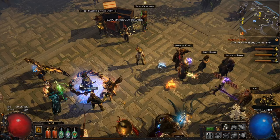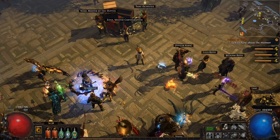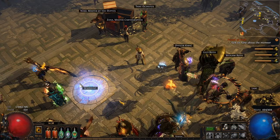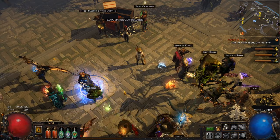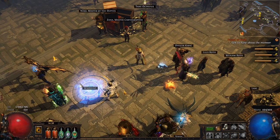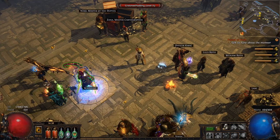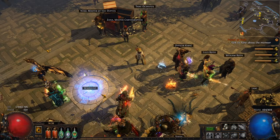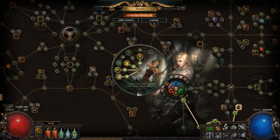Another thing to keep in mind is that there are different forms of defenses in Path of Exile. You want to make sure you have some form of defense because a high life pool is extremely good, but if you have nothing to mitigate damage you can still get smashed pretty hard. I would always suggest a high life pool paired with some form of defense. My character right now has a very low health pool, so I try to focus a lot on other forms of defenses. In Path of Exile you have armor, energy shield, life, mana, and evasion.